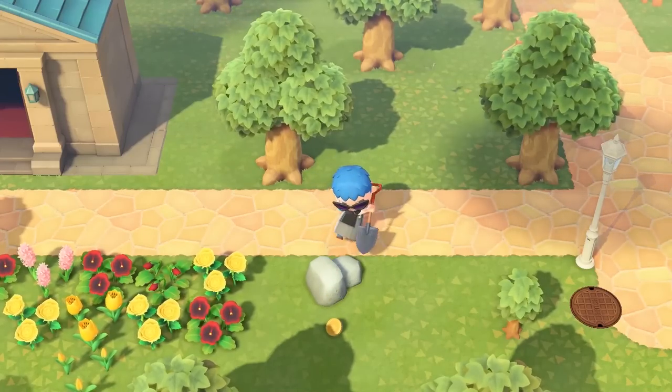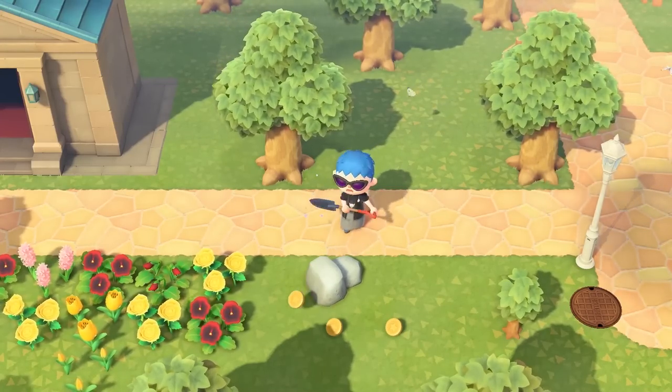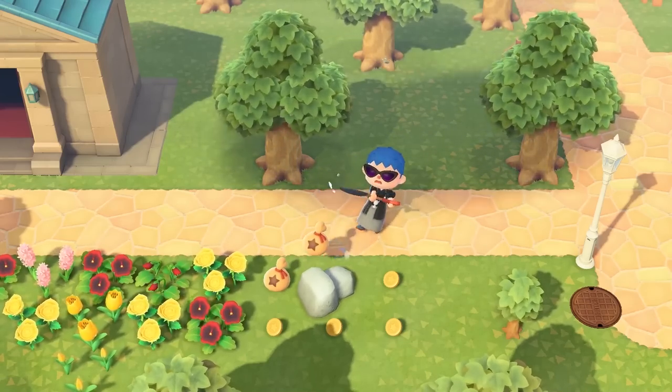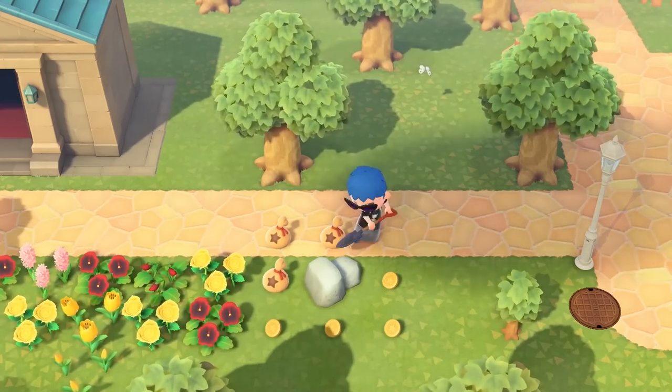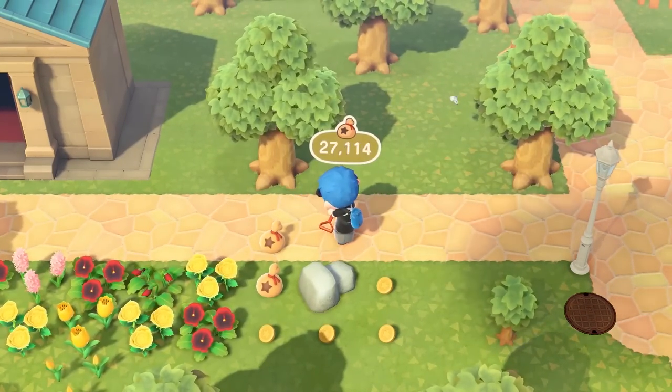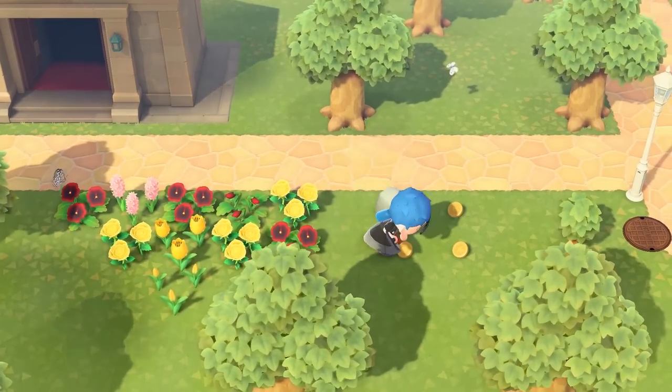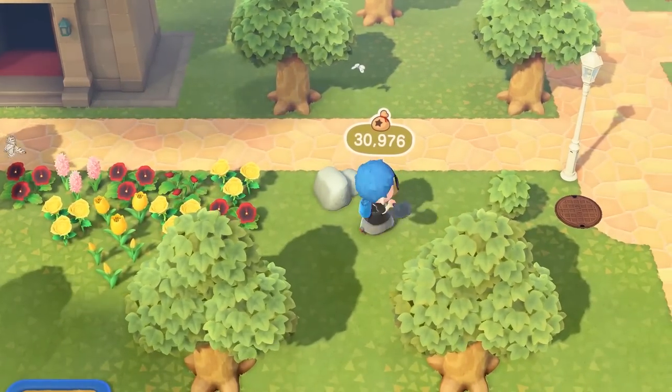If you manage to land the maximum of 8 hits, you'll be a cool 16,100 bells richer. This trick even works on normal mineral rocks too, and though you won't get money directly, maximizing the amount of hits increases the chances of it dropping a gold nugget, and those can be sold at a high price.